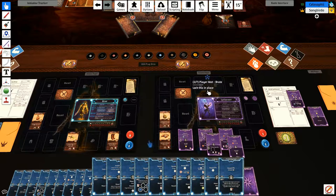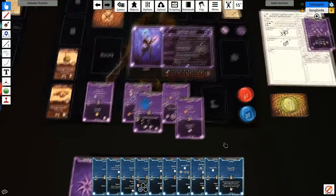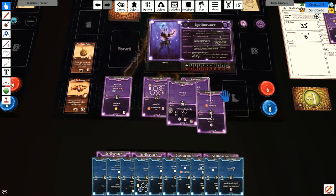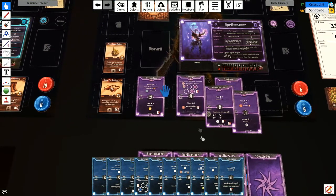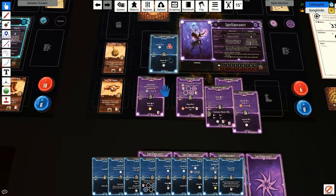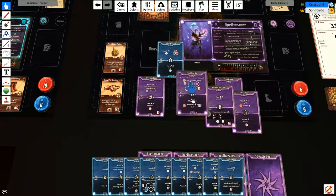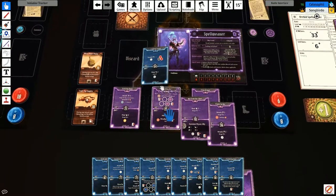Alright, so what do you say we take another crack at this? I pulled out some cards here because I was just thinking about it. I might suggest that you take this card over this card. The reason is I have a really nice, easy way to generate wind. I was downgrading this card so much because we didn't play with the brute - we just started playing with the brute - so I didn't have anybody to really generate wind for me.